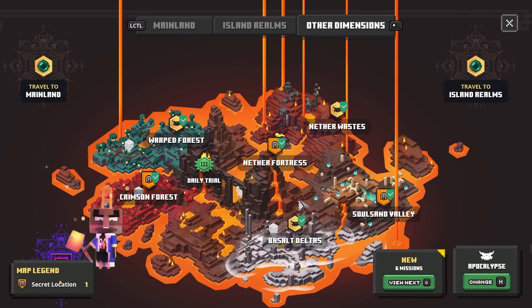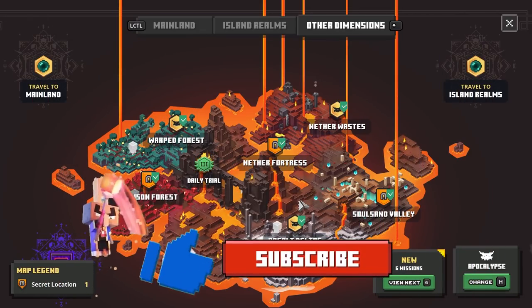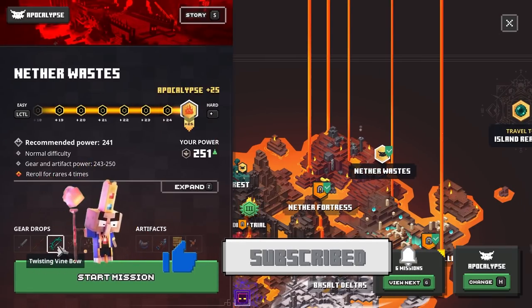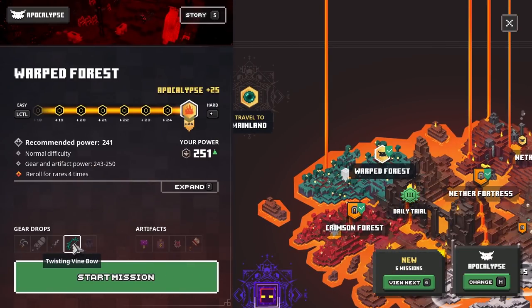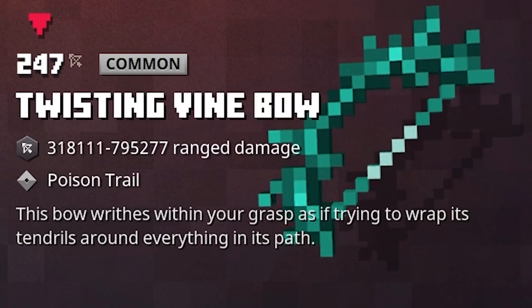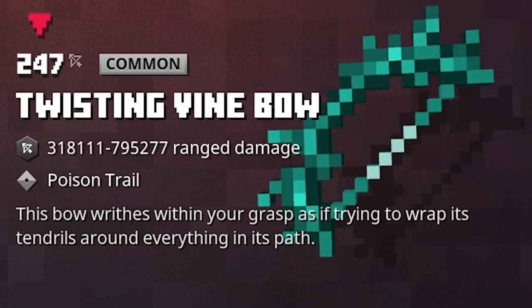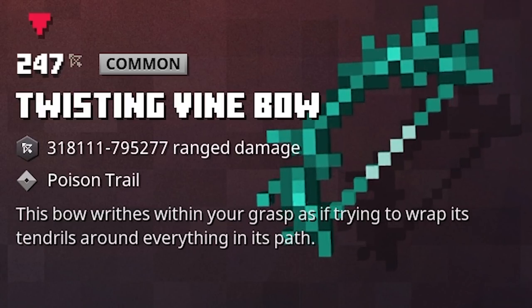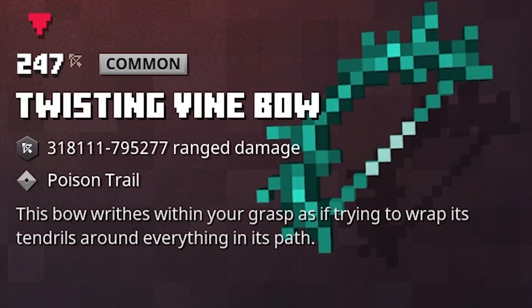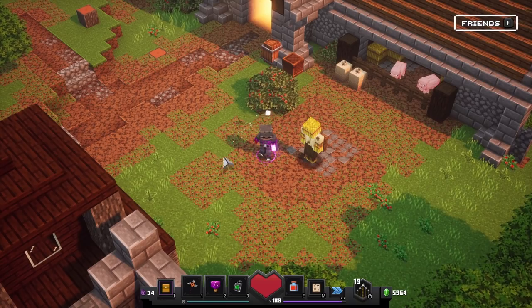The Weeping Vine Bow is a pretty impressive Flames of the Nether inclusive new ranged weapon, which you can get your hands on in both the Nether Waste and also the Warped Forest, because it's part of the Twisting Vine Bow family. The common or rare variant, the Twisting Vine Bow, will leave poison trails on the battlefield. This bow writhes within your grasp as if it's trying to wrap its tendrils around everything in its path. I think it already looks pretty cool when you use this weapon.